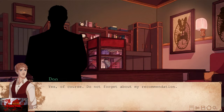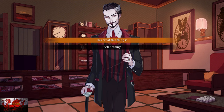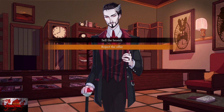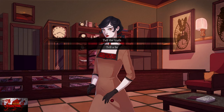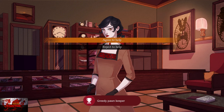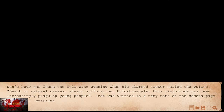The first option we're going to choose is ask what this thing is. Next, reject the offer. After that, tell the truth is the next option. And finally reject to help. That is going to be the first playthrough done.